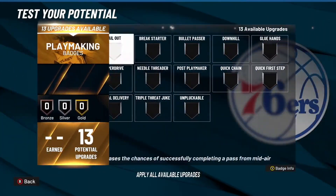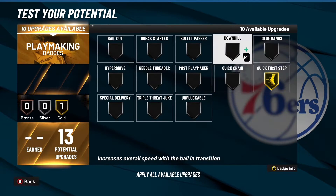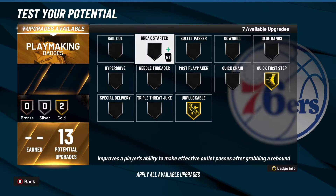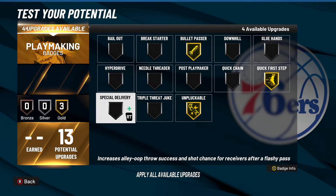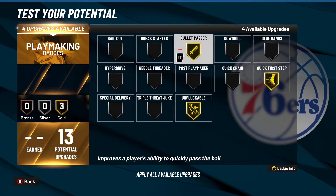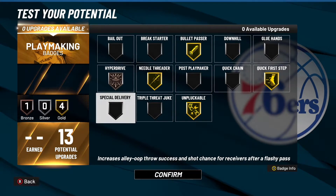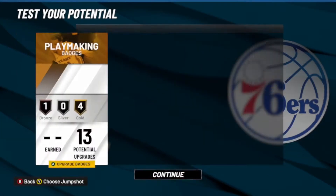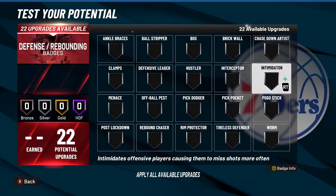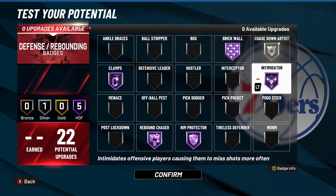Then 13 playmaking badges - I use these wisely. When I'm playing park I use Quick First Step, Unpluckable gold, Bullet Passer gold, Needle Threader, and Hyperdrive. Then you could put on Downhill, Bailout, Break Starter - all of that, whatever - like if you get the board and take it down court. For defensive: Brick Wall, Intimidate Hall of Fame, Clamps Hall of Fame, and Chase Down silver. That's it for the first build.